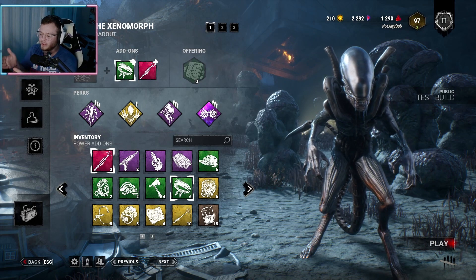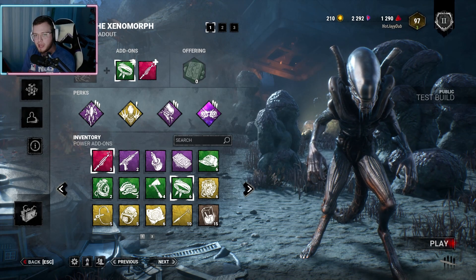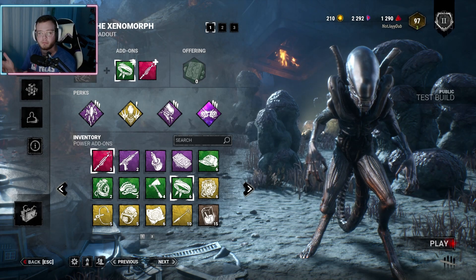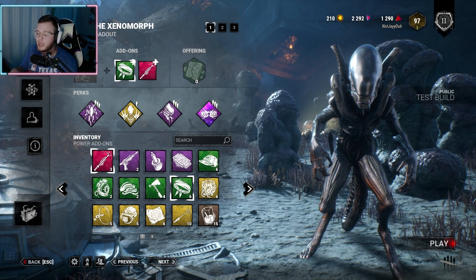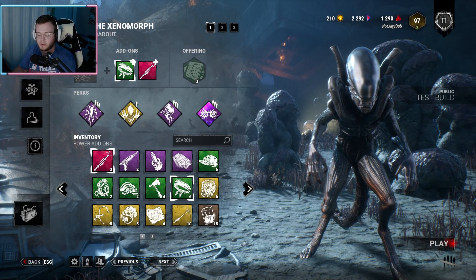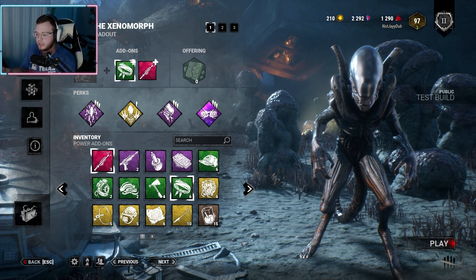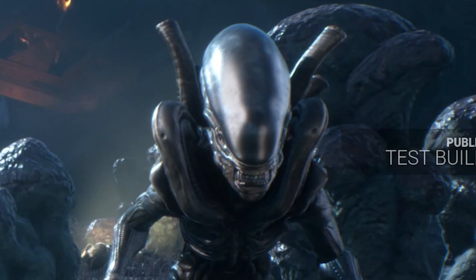Going on guys, Jay here. We're going to break down the Xenomorph real quick — his new perks, a little bit about his power — and then we're going to hop into the games for my first reactions. His map is awesome, his Mori is pretty freaking cool, and his perks might actually get value on other killers, not just himself, which is nice.